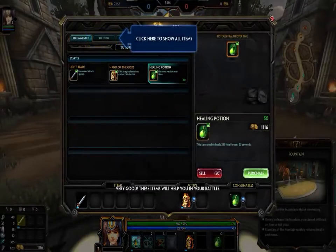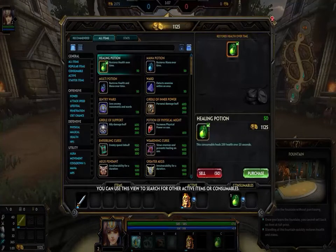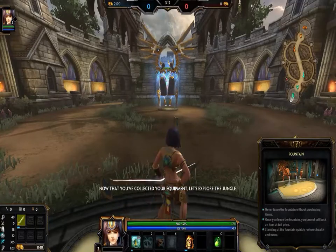Very good. These items will help you in your battles. You can use this view to search for other active items or consumables. Now that you've collected your equipment, let's explore the jungle.